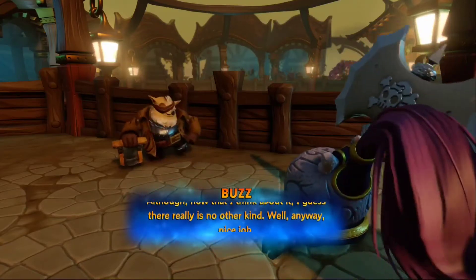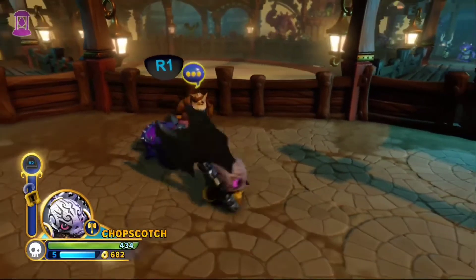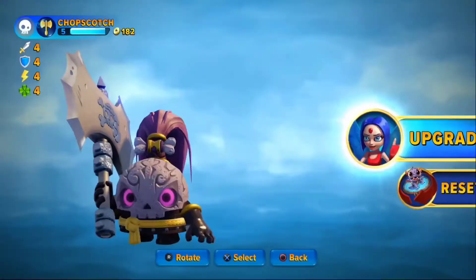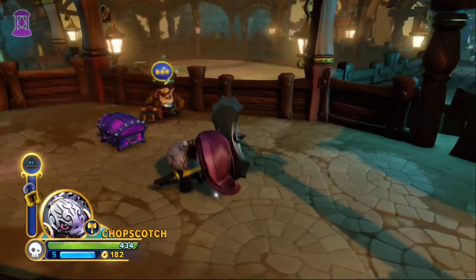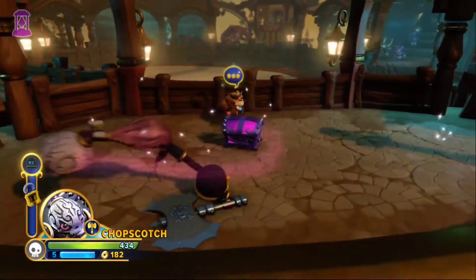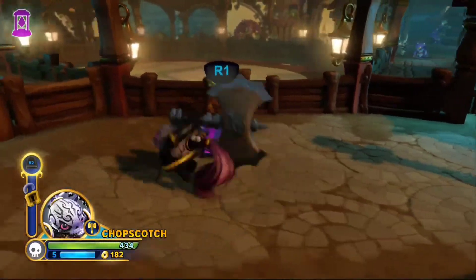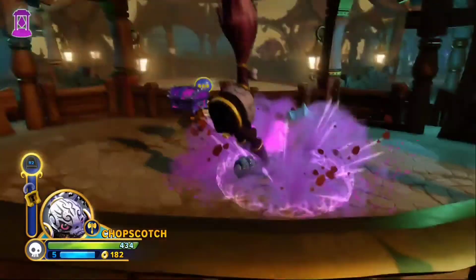Nice job — here's a reward for all that hard work. Let's actually just get the upgrade; I'm not opening that chest on camera. It's our third attack — we can now throw our head at enemies. This is a really weird attack, but for the undead element it's fitting. I really like Chopscotch as a character, and she was my original favorite, so of course I'm going to give her some respect.